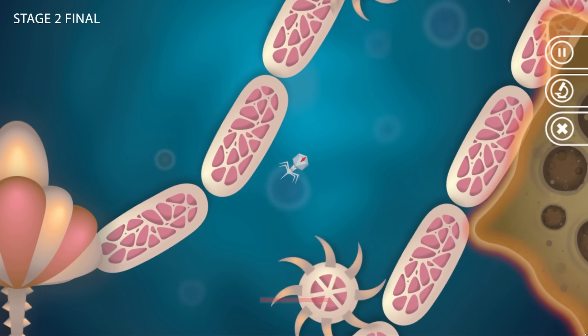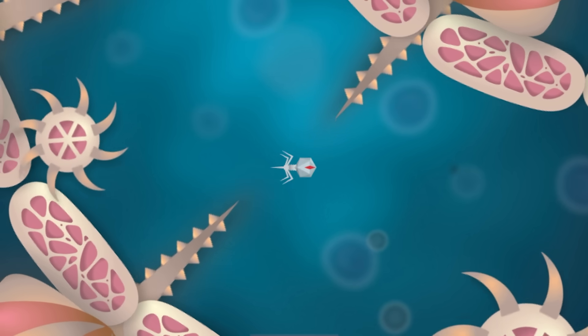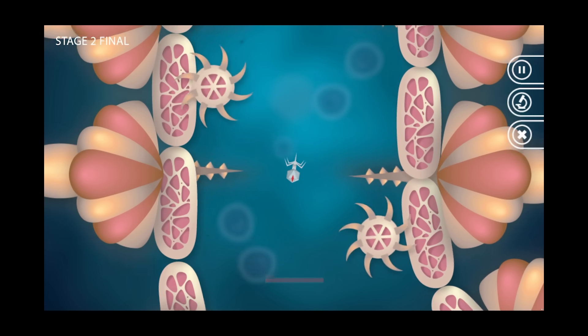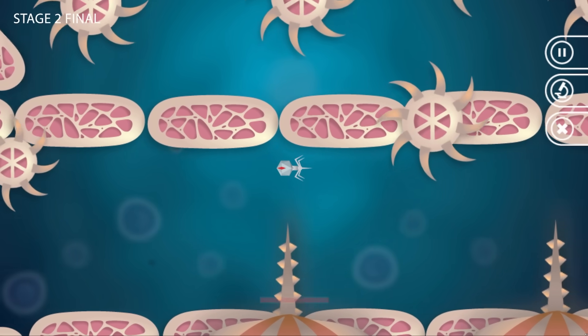Oh, there it is - there's the boss. It is huge. Lots of things to avoid. Now there's sharp blades, there's things trying to penetrate me. I meant to be the penetrator, not the penetratee. That was close. And I assume this is going to lead us to another part of the body we can infect. I mean, where do intestines normally lead to?